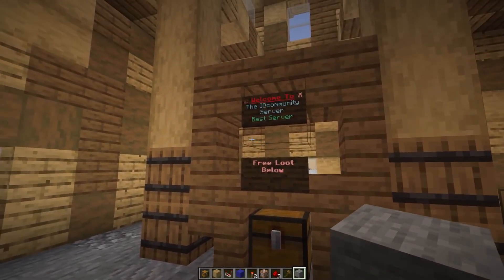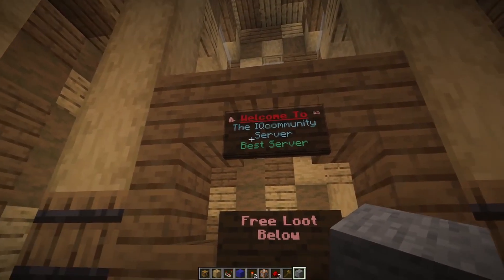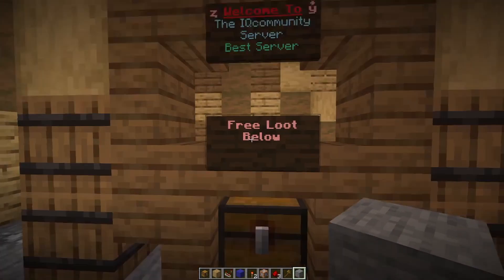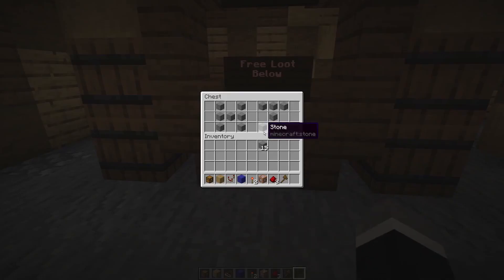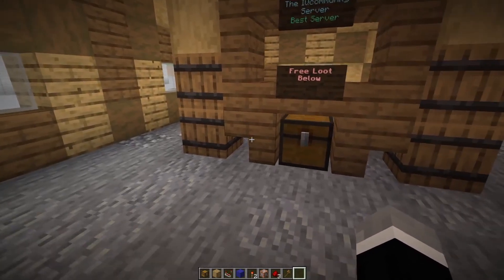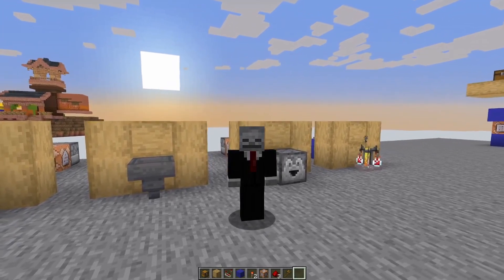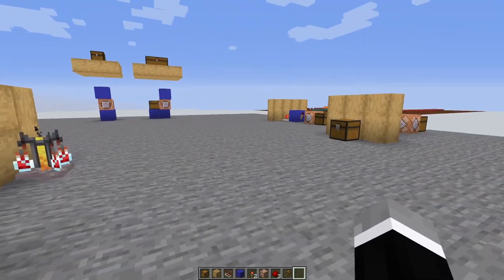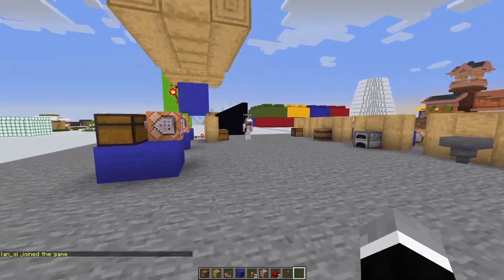The last thing to do is place it in a location where you want it — for example on your server. This is my test server, the IQ Community Server, the best server ever, and there's free loot down below. We've got a chest full of stuff and it is working extremely well. For those who came from the previous infinite chest tutorial, this is the better version — the previous one was outdated and not very good, so I decided to make a new one.